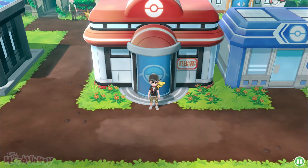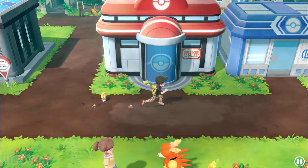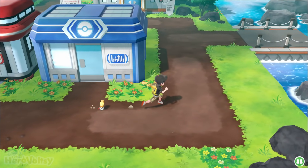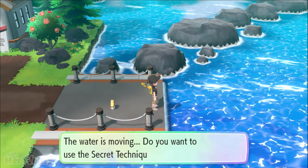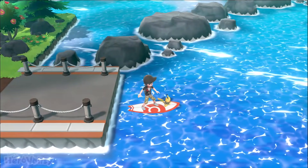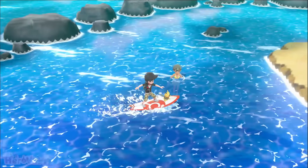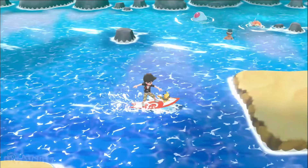Hey, what is up heroes and welcome back to some more Pokemon Let's Go Pikachu. Last episode we caught Moltres in Victory Road and then we caught our shiny Moltres from the Go Park. In today's episode we're going to head east from Cinnabar Island, get to Seafoam Islands to capture Articuno, which I am so excited for because Articuno is the second best bird.